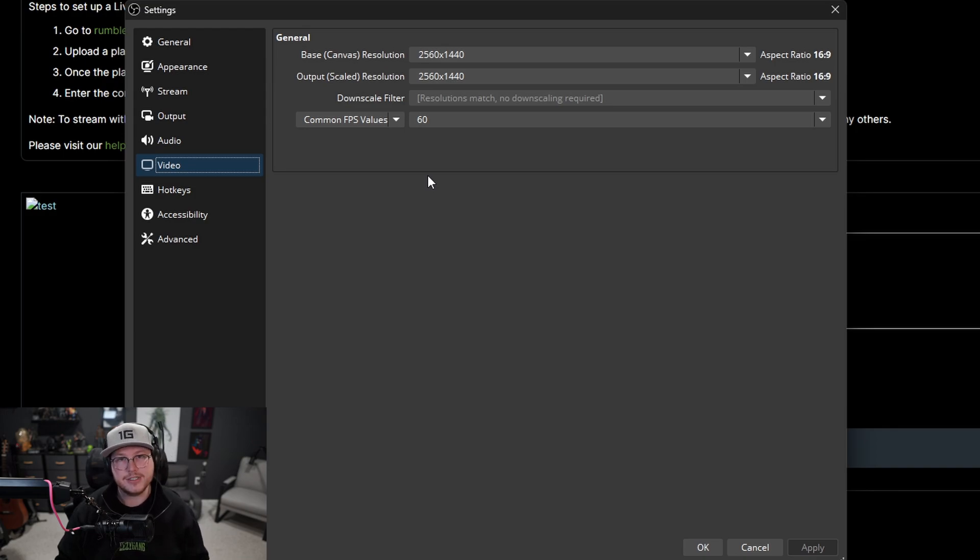In the video tab, set your base canvas to your monitor's resolution. Mine is 1440p so I have it set to 1440p. If yours is 4K or 1080p, you need to set this to match your monitor.